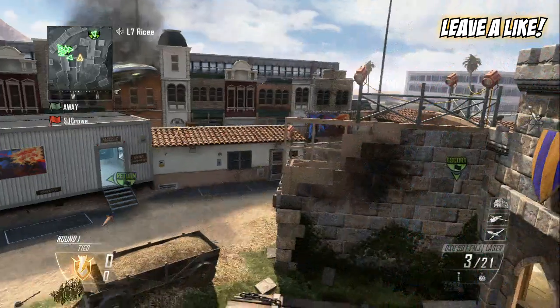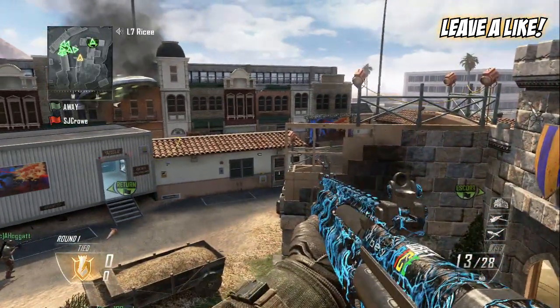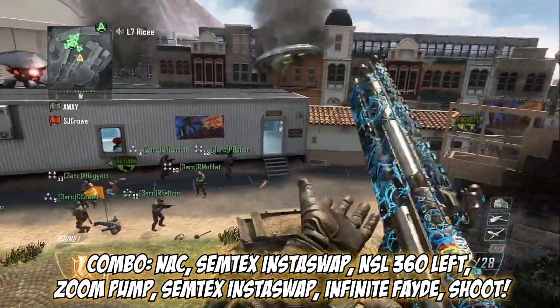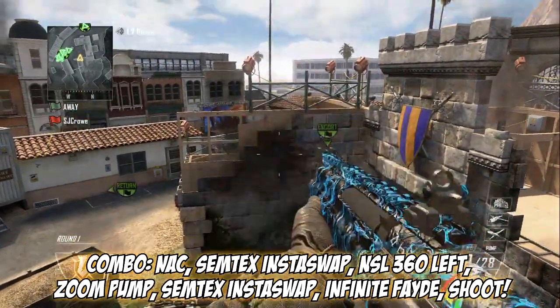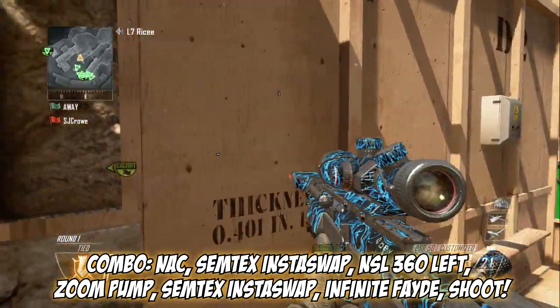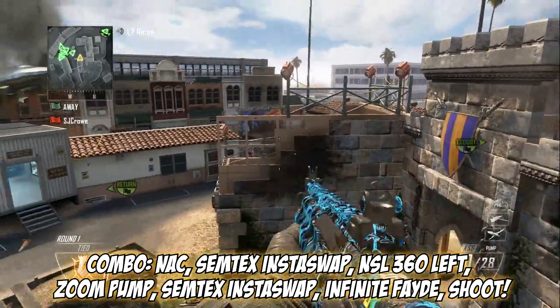Remember to have your bullet out — one bullet — and pull out your KSG. Now you want to knack: shoot YX just like that. When you knack, you want a varial, or NSL, whatever you want. Then you want to insta-swap your semtex back to your KSG.